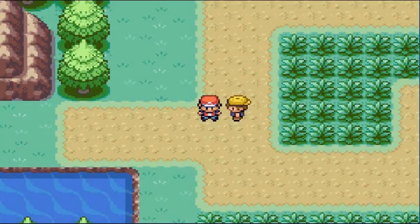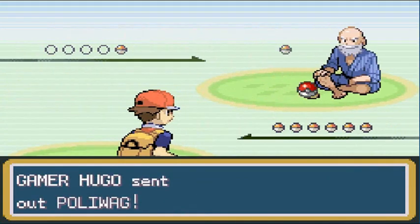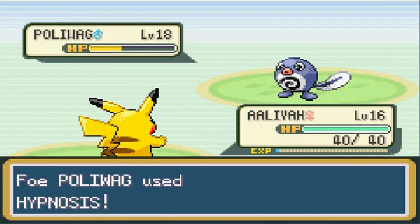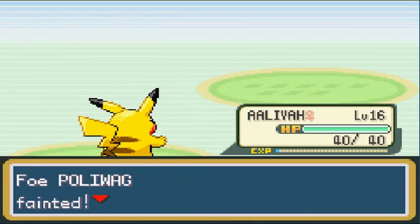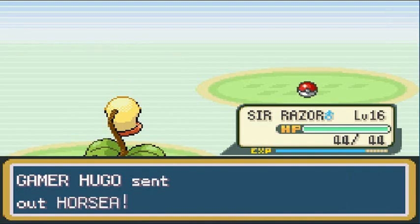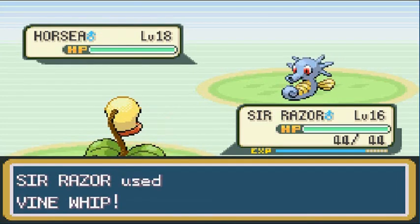Switching to Aaliyah for more experience. Going up against Gamer Hugo — in the original version this character was a Gambler, but since this game is aimed at a broader PG audience he's been changed to Gamer. Gambling is bad. Hugo comes out with a Poliwag. Switching to Sir Razor since it needs some love too. Using Vine Whip — Poliwag is faster though. Vine Whip for the win. Sir Razor grows to level 17 and learns Poison Powder.